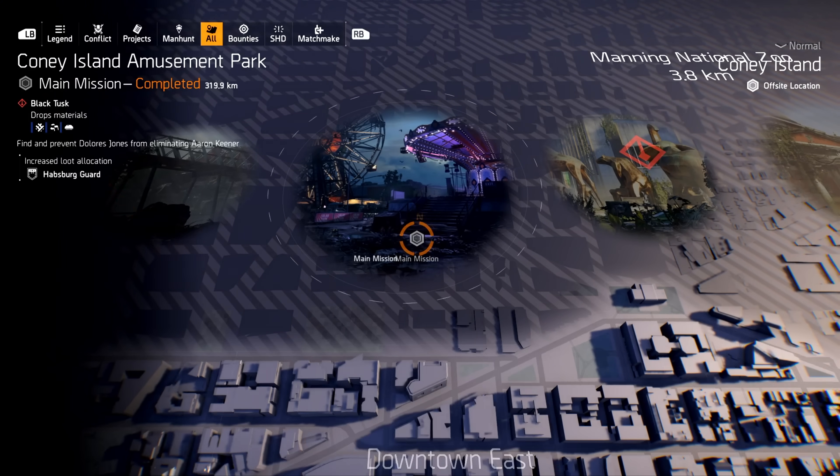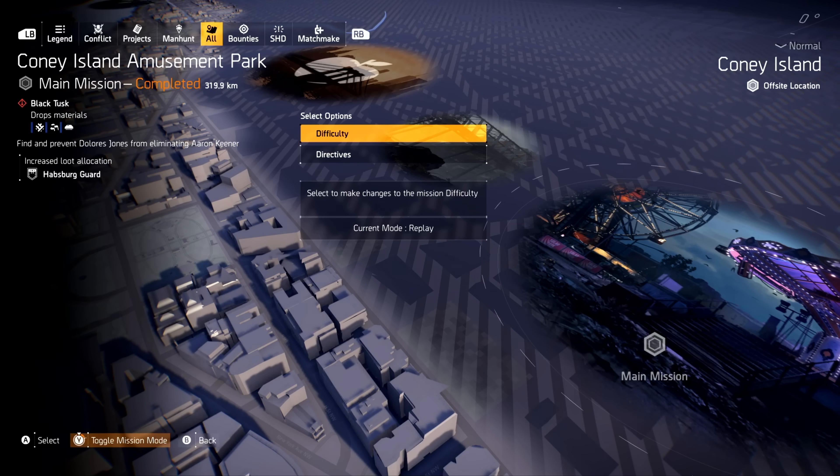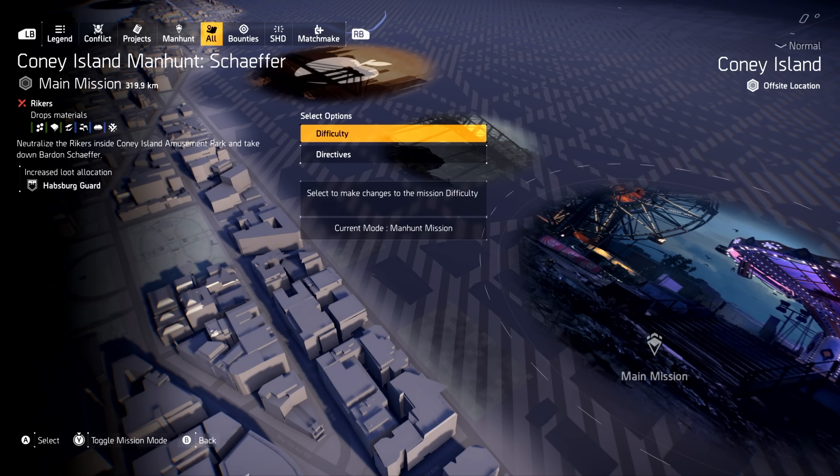It's right here — Coney Island Amusement Park. And then you just toggle it. You can see me toggling back and forth, where it goes from Coney Island Manhunt Schaefer to just the amusement park. It has to be on the Coney Island Manhunt Schaefer. You can do this on normal. Make sure you are season level 58 or higher, make sure you have this mission, and then do it on normal.